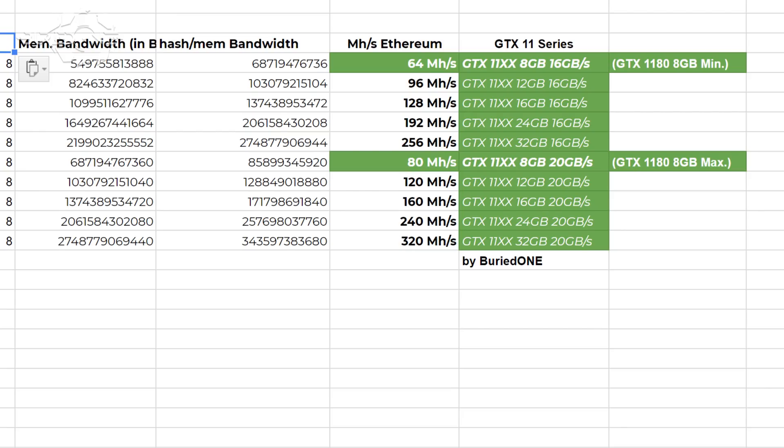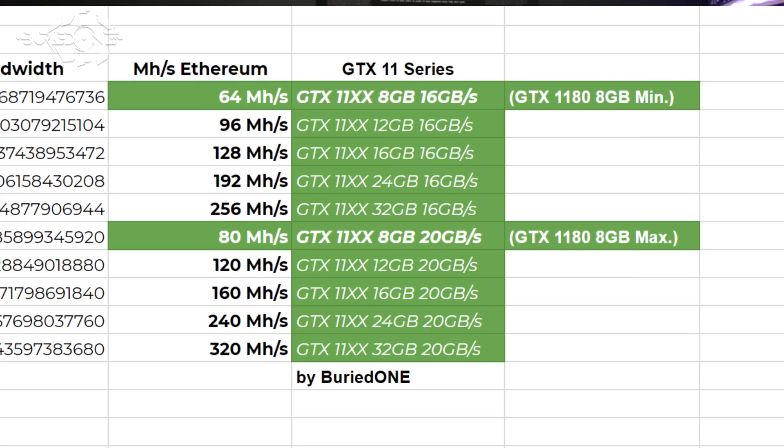What we're going to show you here are the actual calculations we've done for the GTX 1180. We came to a result of about 64 megahashes per second on the 1180 if it's going to be the 16 gigabytes per second version of the memory.